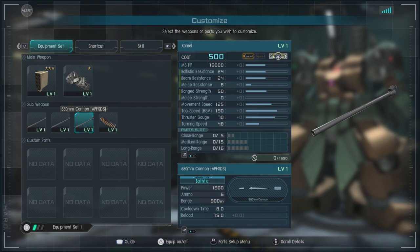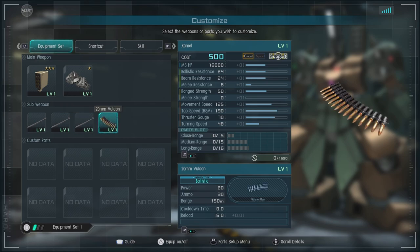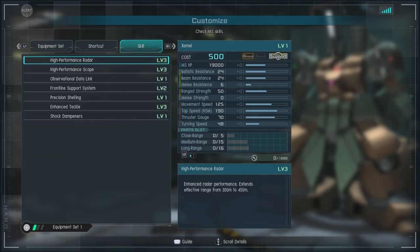The 680mm cannon APFSDS — I'm just going to call it what it is — is a rail cannon. It fires a single shot at high velocity with no angle, has a long reload time, does a lot of damage, and applies heavy stagger. Then we have the 20mm Vulcan, which is worse than most Vulcans. It's a weapon you'll never use.